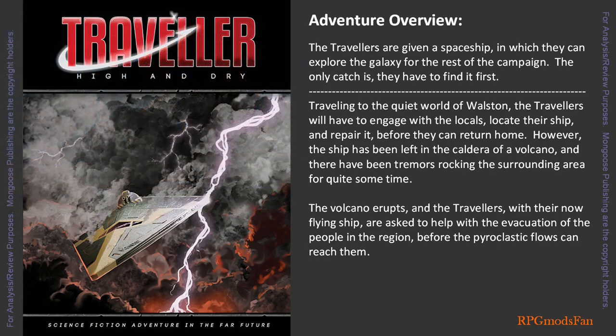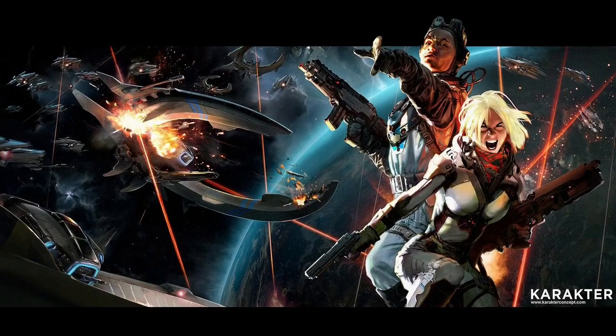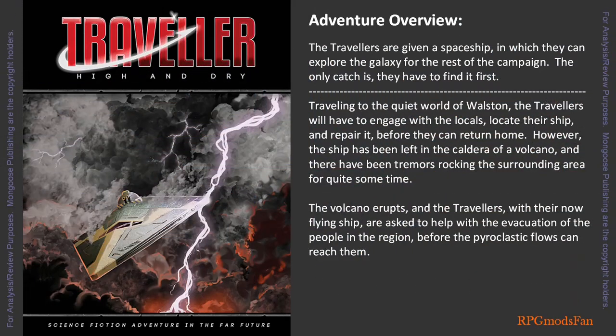The High and Dry adventure is about the traveller characters solving problems in their own unique way. It is not about traveller characters having the right skills, weapons, equipment, etc. Hence, the game master should be flexible with the solutions their travellers come up with. This adventure can be run without any combat whatsoever. However, this may make the adventure boring for some of your players who are itching for combat. Hence, the game master may wish to add a few antagonists.